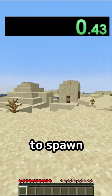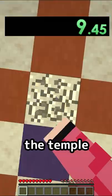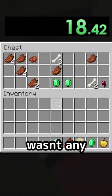I start the speedrun and I happen to spawn right in front of a desert temple. I mined into the temple and checked the four chests, but there wasn't any iron.